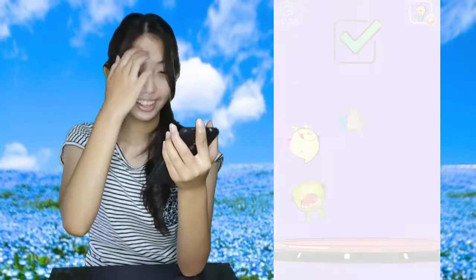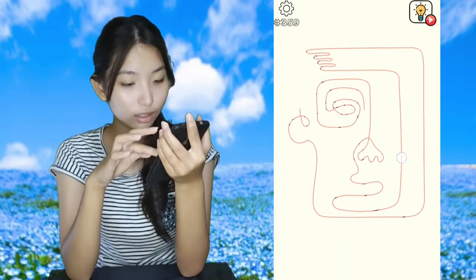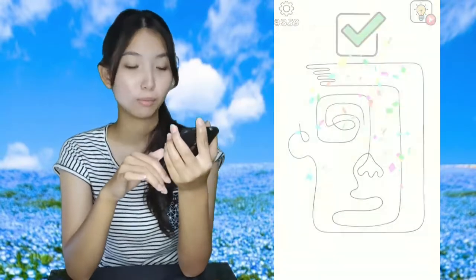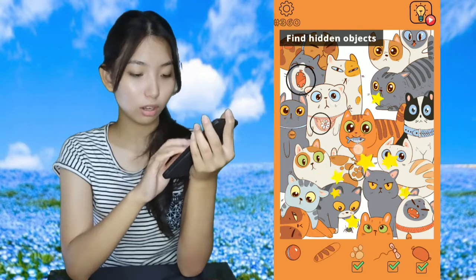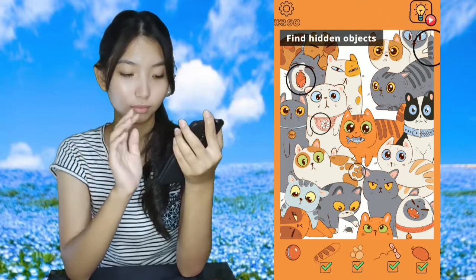Next one — what is this supposed to be? Okay, that's the eye, found it. Next one: find hidden objects. I don't know what the hidden objects are, so I just press around and I found stuff. One more thing.